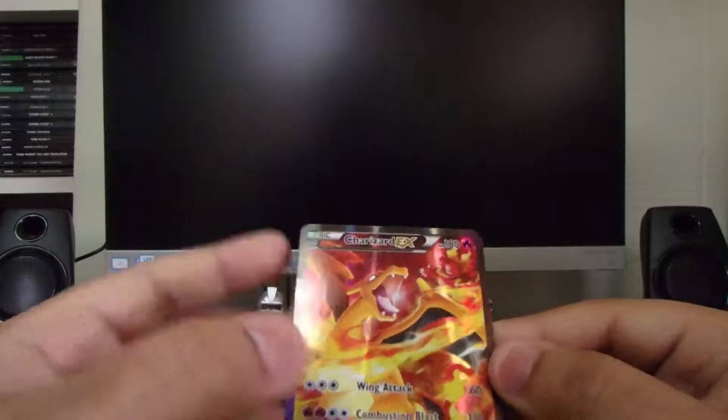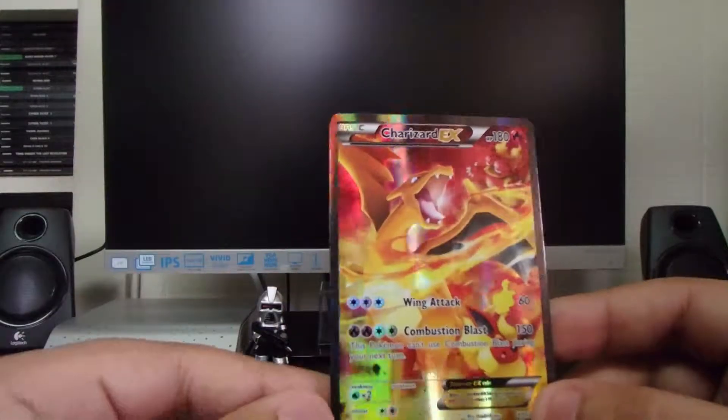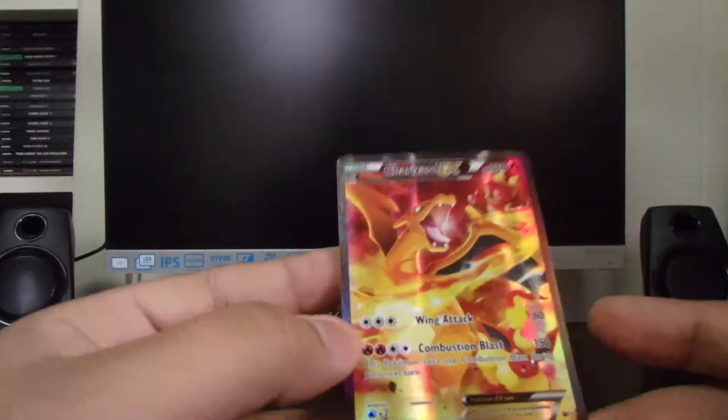I'm looking forward to seeing how the Venusaur and Pikachu ones look. I've seen the Blastoise one — I really want him too. We'll just leave Charizard right there.